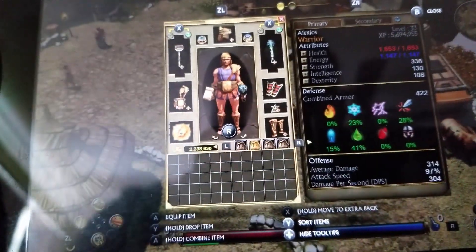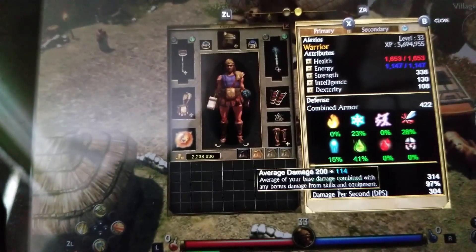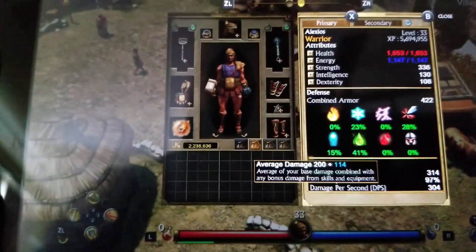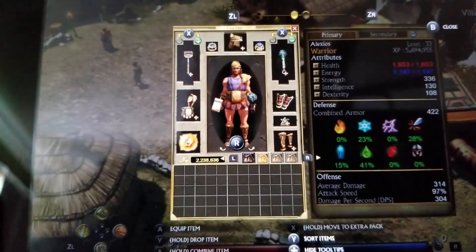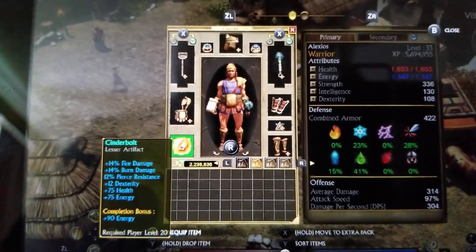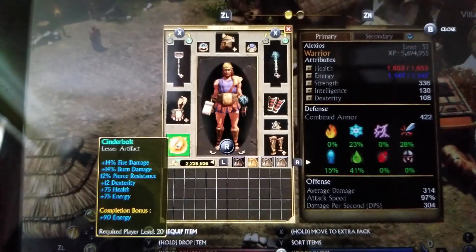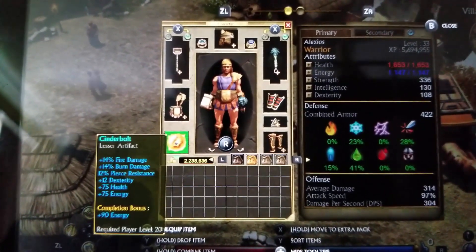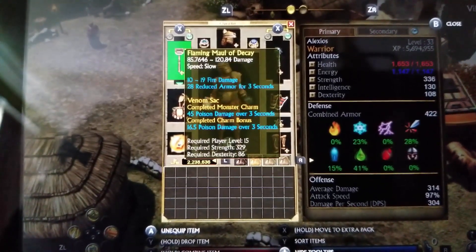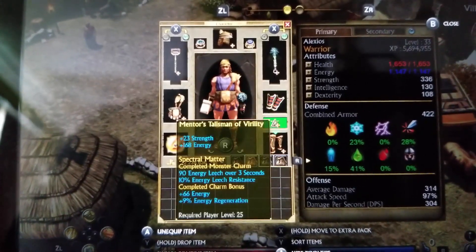Here's the character window — right trigger takes you over to your unused skills. I've been putting everything into strength and a little bit into health to keep it up, because I lose health fast if my armor isn't good. I've crafted a lesser artifact — you add it to yourself but you have to collect a pile of materials to make it. This one gives me fire damage, burn damage, dexterity, health energy, and plus nine energy.